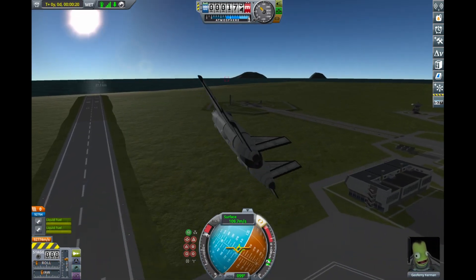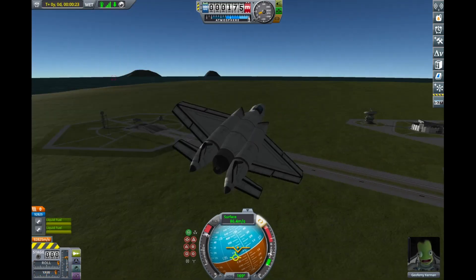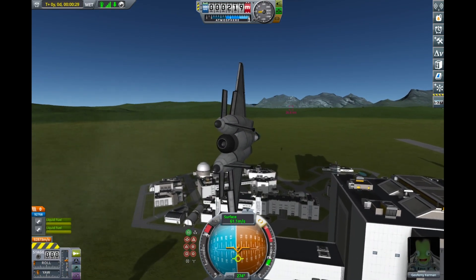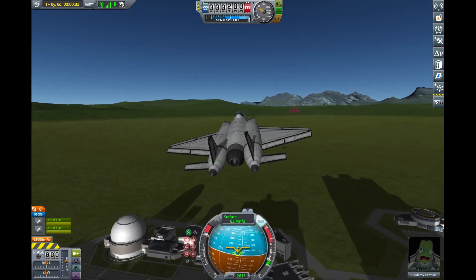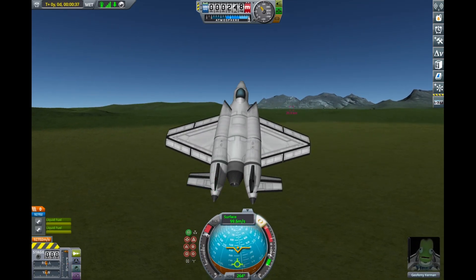I believe it also has a relatively large moment of inertia due to the size of the craft. It's very large, very fat, very heavy, which is why it's two engines clipped together, because it actually just doesn't have enough oomph with one, and even with two, you can see that it is a very sluggish, very large build.